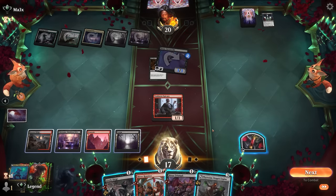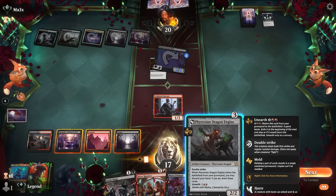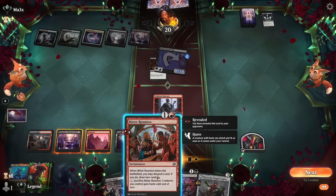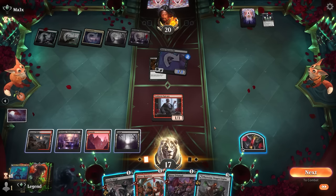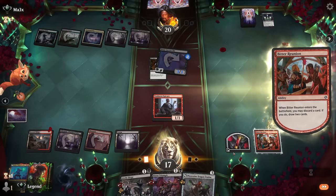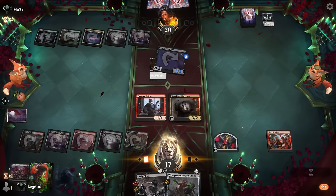If I play Bitter Triumph and draw into an untapped land, I can still cast Dragon Engine, and then next turn we'd have the mana to bring back Mishra with Dirge and give it Haste. That's one potential avenue — it does mean I have to discard Bitter Triumph, but maybe that's acceptable. If I just discard the Dragon Engine, there's no way I can meld next turn unless we draw another one. So we'll give that a try. Sadly our land enters tapped, but Harvester can still take out the Bat with two Blood Tokens.